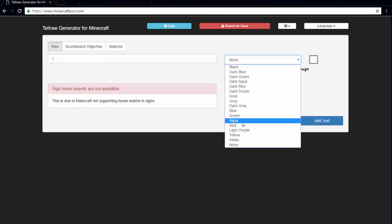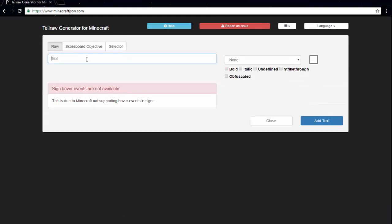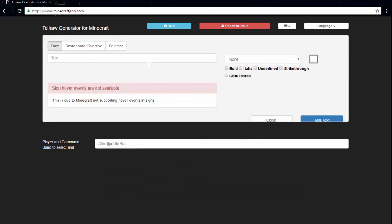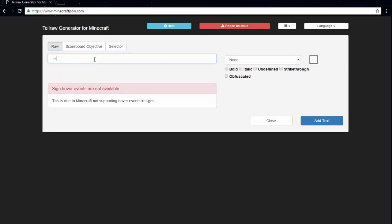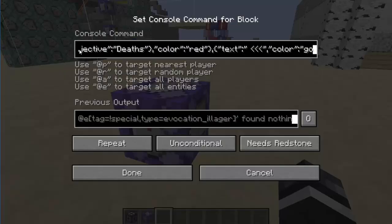Then we're going to add a divider, make it gold. And then let's add deaths with a space at the end in dark red. And then let's add a scoreboard @p — and I believe it's Deaths with a capital, kills with a capital, deaths with a capital. And then we're going to pick red. Then we're going to add one more which is three arrows to close it off, and let's make it gold just to keep consistency. So we made it. Now we copy the command and go back into our world.